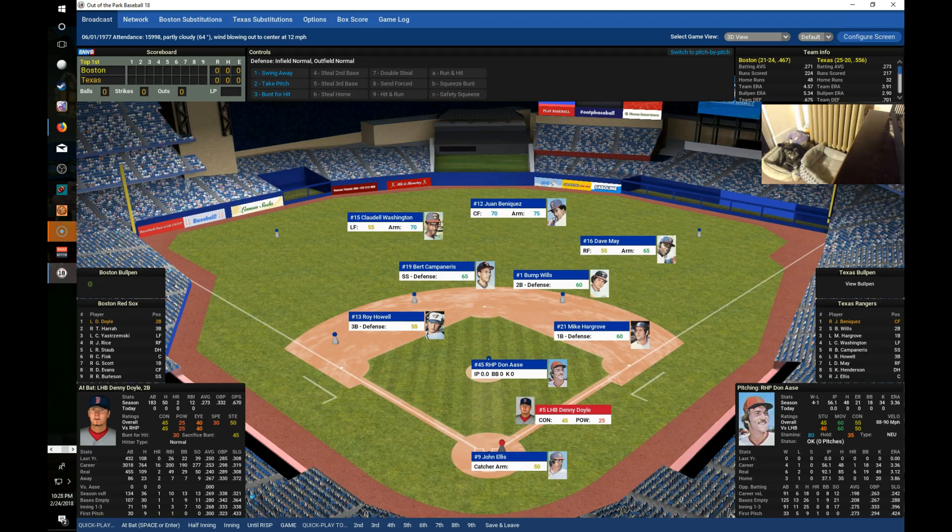Welcome to Higher Ground Gaming. This is Eric, my co-host Mr. Brody, bringing you another game from the 1977 Boston Red Sox season using Out of the Park Baseball 18. Mr. Brody is the GM and manager of the 1977 Boston Red Sox, attempting to revamp the team and get as far as they can in 1977.